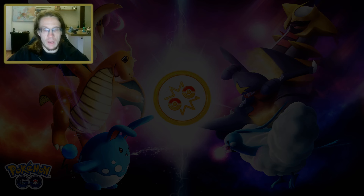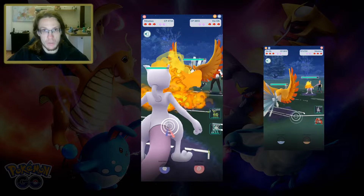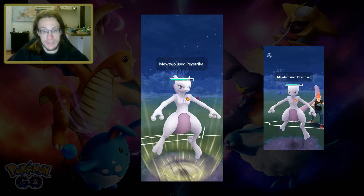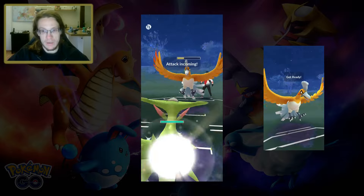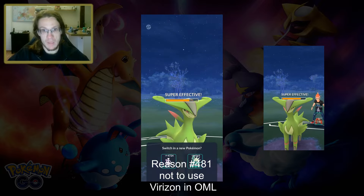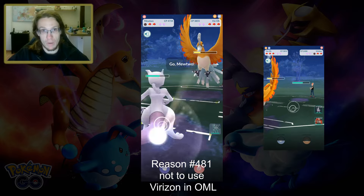To underline what I mean by the majority of the time: in an iteration of the Master League in the GBL, I used a Mewtwo lead, and against Ho-Oh leads I always used the same strategy. I did seven Psycho Cuts, then I threw a Psystrike, then I did two more Psycho Cuts, then I made a catch attempt without waiting a turn. I didn't count how often exactly I did this, but it was easily more than 20 times, and even just slightly below the leaderboard range, it worked every single time.